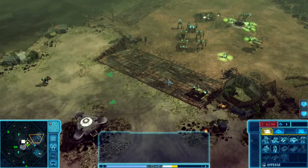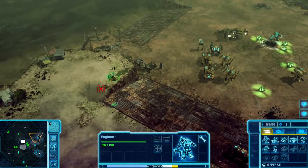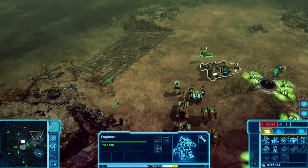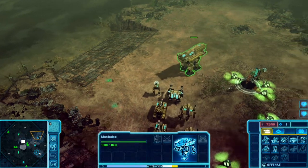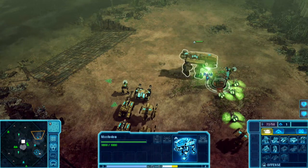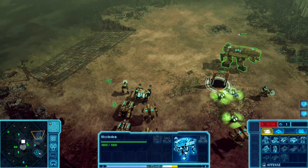So at this point, what I'm going to do is get my engineer and send him over here to the Mastodon Husk. You'll see his stealth detect radius is visible on the map. So I'm going to get him in there, and bam, I have a Mastodon. Now this is already a powerful unit, but what I'm going to do is upgrade it. I'm going to walk over to some of these upgrade crates and turn him into a real force to be reckoned with.